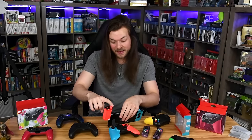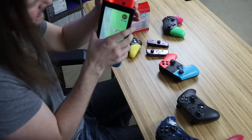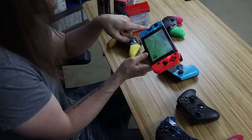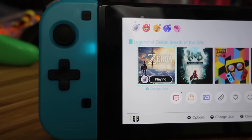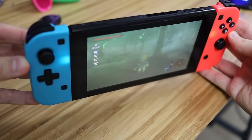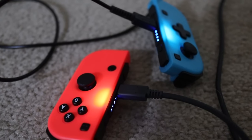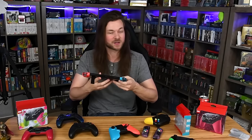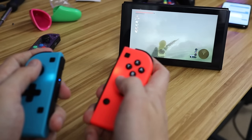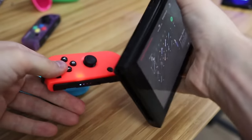The right Joy-Con is a pain — I really have to force it in, and it was very hard to get off. The indicator lights never go off because they don't actually connect to the Switch; they operate as if they're still wireless in your hands. There's no way to sync them to the Switch rail. You even have to charge them separately via USB, meaning two cords plugged in charging separately. They don't charge when connected to the Switch in the dock. According to Kevin, they last about four hours at best. Battery life and charging are not fun to deal with at all.